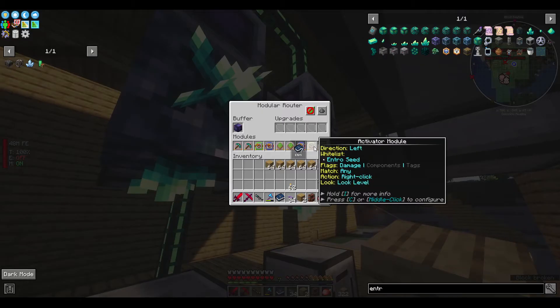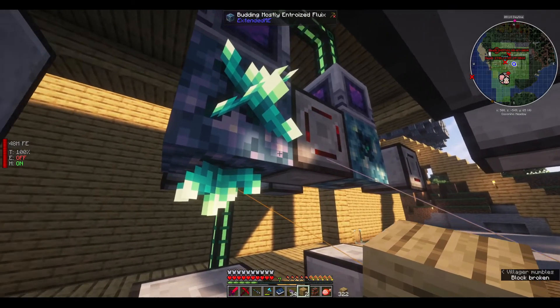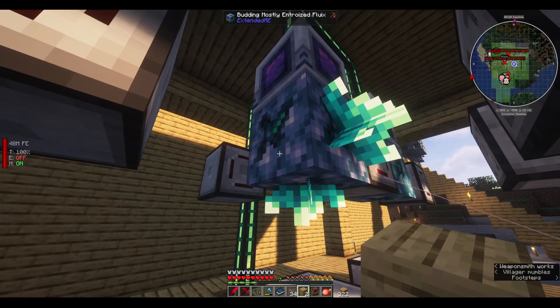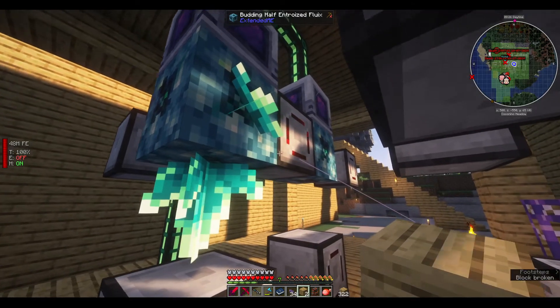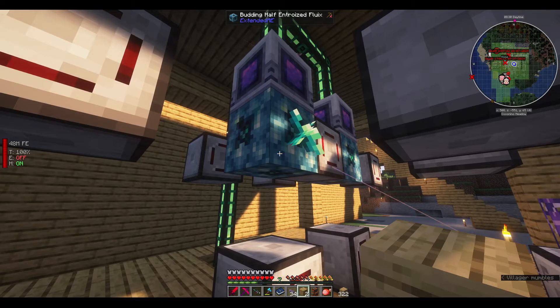Once the intro seed is there, it uses an activator module to do a left click or a right click onto the actual Fluix blocks and it changes it into the budding, mostly entrophized Fluix. And then it goes on and it keeps breaking it. If we give it a moment here, you'll actually see it break it, and then it'll place a Fluix block and then place a seed.